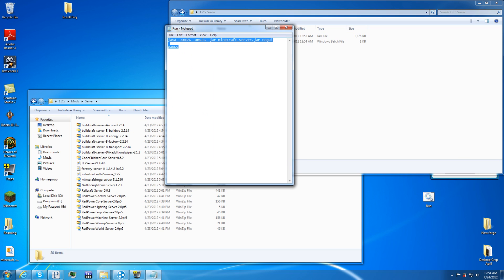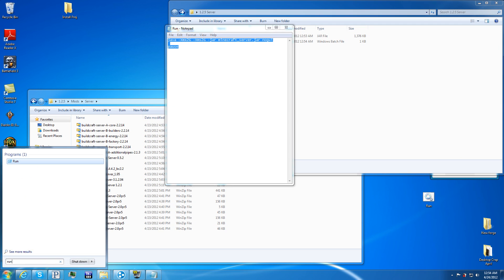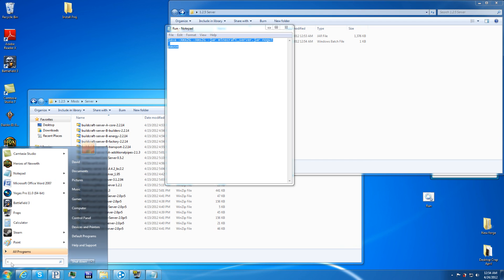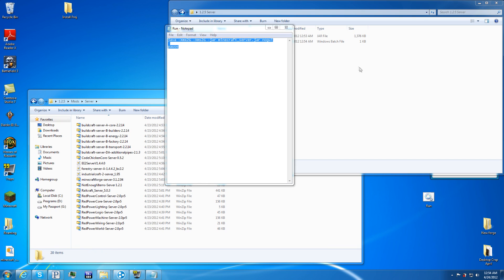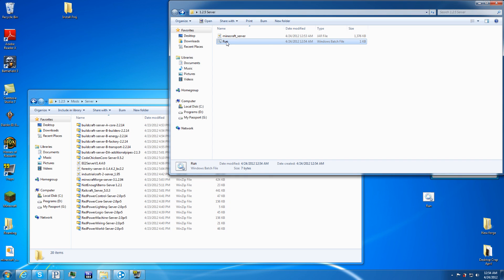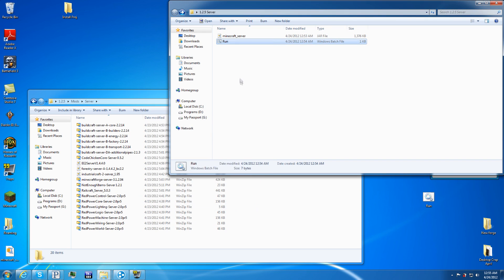The code you put in the BAT file will make it start up and run the server with a command prompt window. Put that code in there and that'll run the server you downloaded.